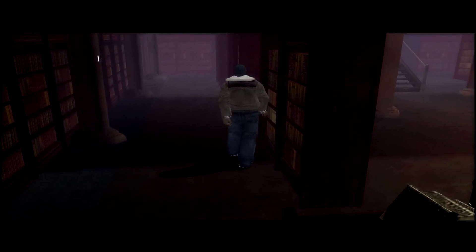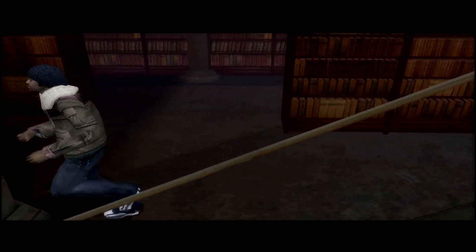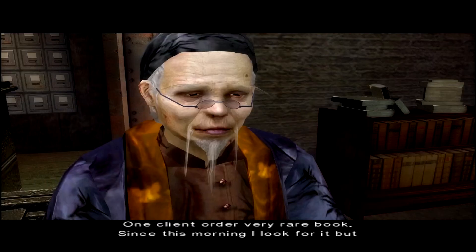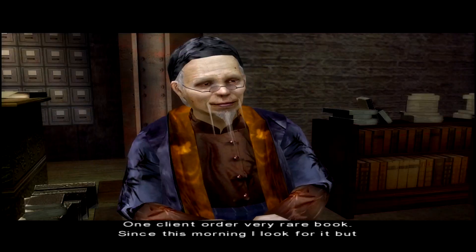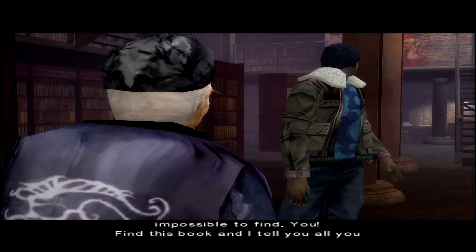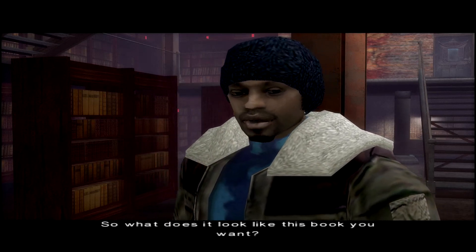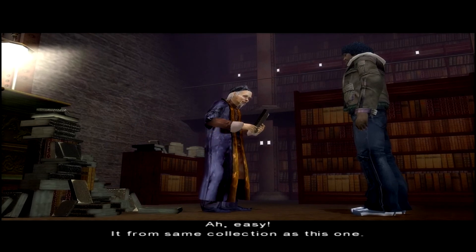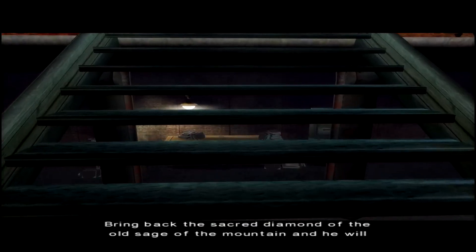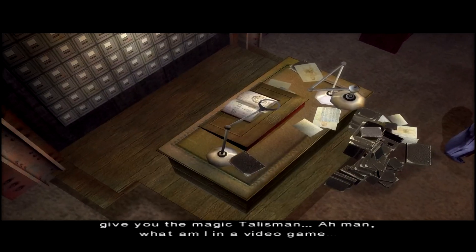Guess I should've just gone, well, too bad — and then provoked a reaction from him or something. Kinda get that feeling. "Maybe there is something I can do for you." Dude, what is it going to be? "One client order very rare book. Since this morning I look for it, but impossible to find. You find this book, and I tell you all you want to know." Great. So what does it look like, this book you want? "It's from the same collection as this one." Oh boy. I ought to be able to handle that. Bring back the sacred diamond of the old sage of the mountain and he will give you the magic talisman. Oh man. What am I, in a video game?